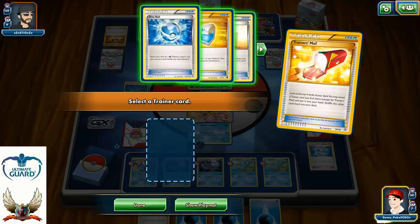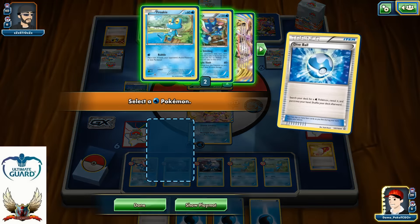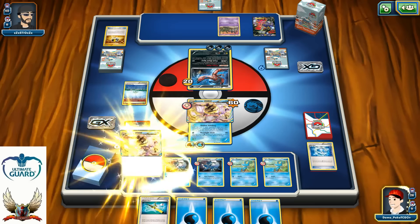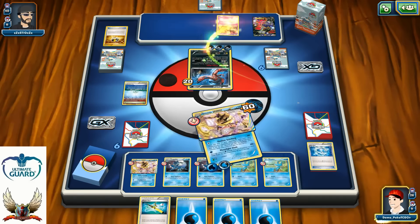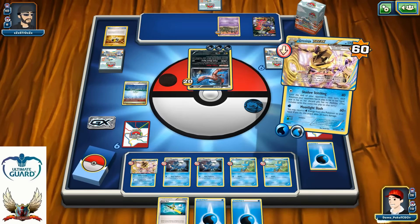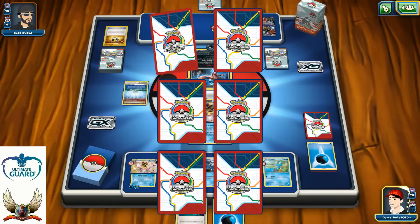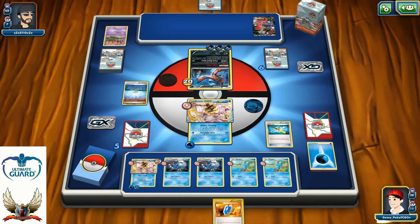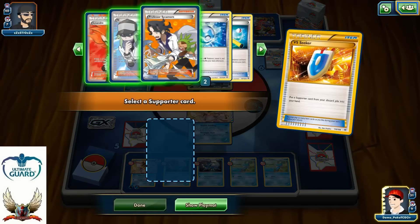Let's see if we can find another Dive Ball — yes! Another Dive Ball can bring me another Greninja Break, which means I can have two Greninja Breaks right now. I can use two Giant Water Shurikens and keep my eyes on his Trubbish on the bench because it's very important to knock out Trubbish before it becomes Garbodor. I'm going to retreat, use Giant Water Shuriken number two — two shurikens for one non-EX Trubbish is way too much, but it's the key to success. One Super Rod: I can reshuffle back three energies and still use my VS Seeker for Professor Sycamore.